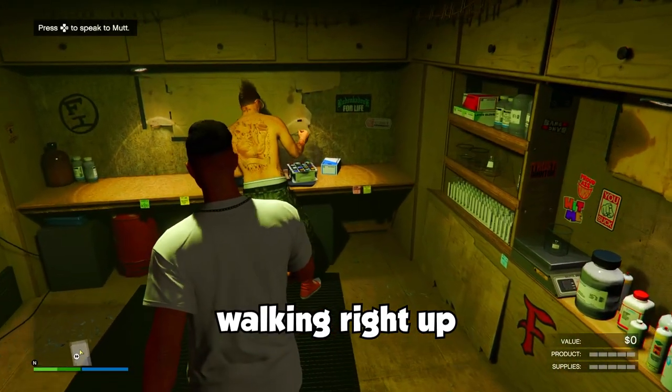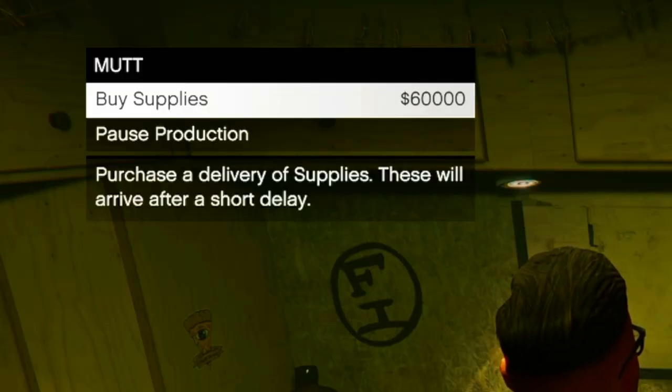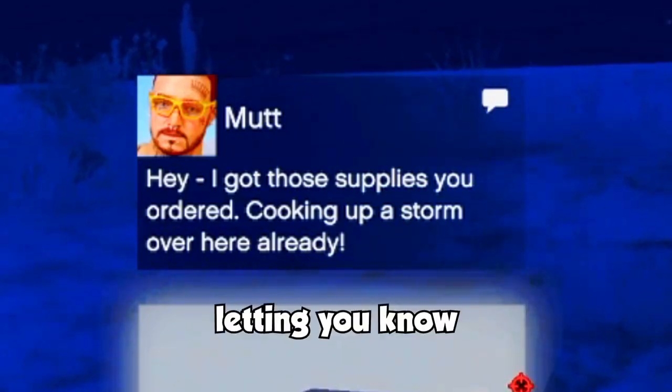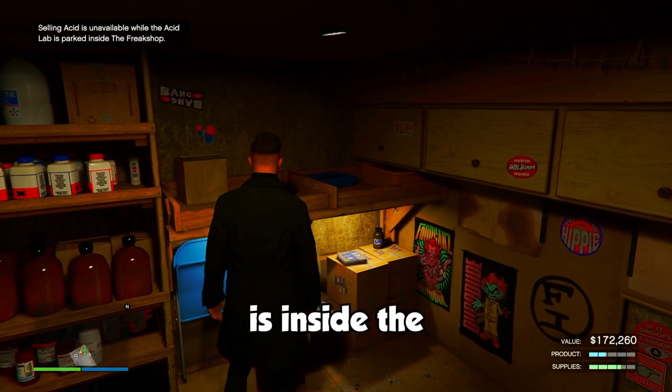You do this by either walking right up to Mutt in the Acid Lab or by calling them on your phone. To fully fill up on supplies, it's going to cost you $60,000 and it takes about 10 to 15 minutes for them to arrive. Once they do arrive, you'll get a call from Mutt letting you know that they came in. Keep in mind that you won't be able to purchase supplies or sell product when the Acid Lab is inside the Freak Shop.